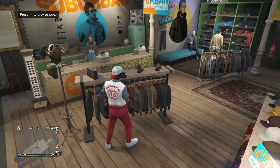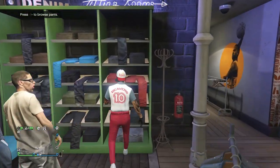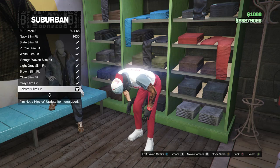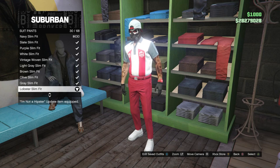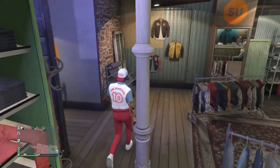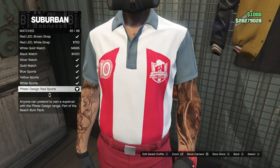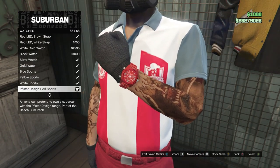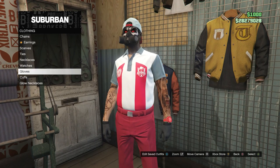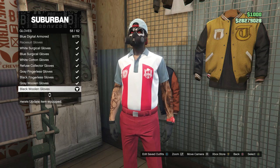After you equip that polo shirt, go ahead and back out and head over here to the pants. For the pants, scroll down to suit pants, which is right here on slot six. Click on suit pants and you're going to be looking for the lobster slim fit, which are on slot 30. After you equip those suit pants, back out and head over here to the accessories. Scroll down to watches, click on watches, and equip the P Fester design red sports, which is on slot 65. After you equip that watch, back out of the watches, scroll down to gloves, click on gloves, and you're going to be equipping the black woolen gloves, which are on slot 58.